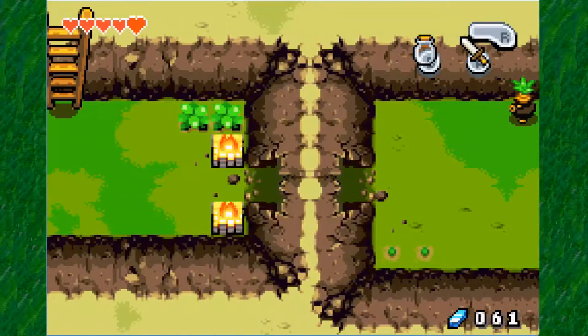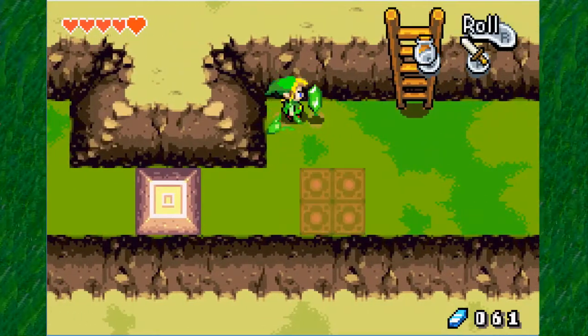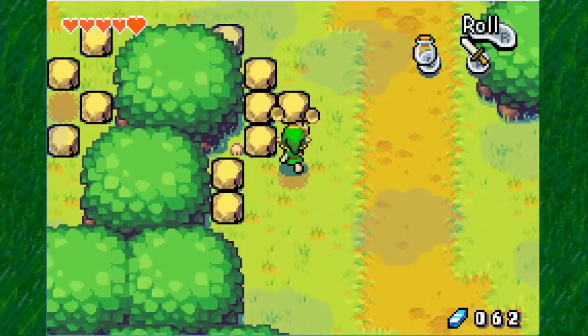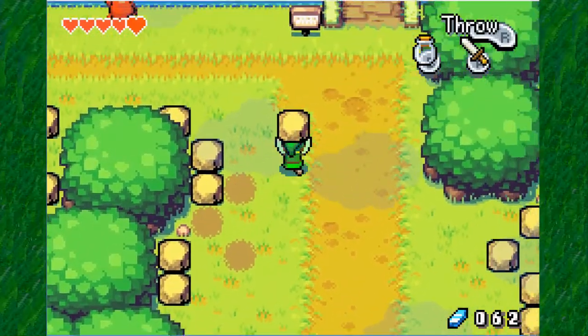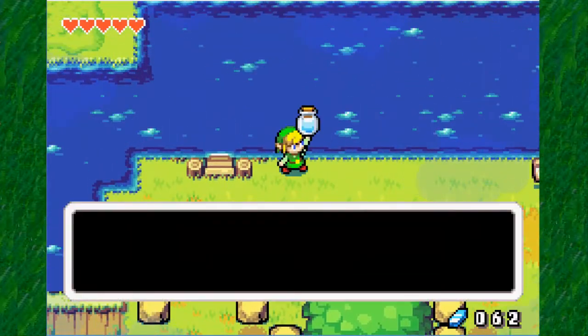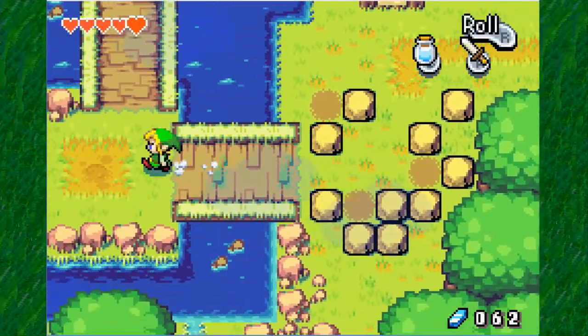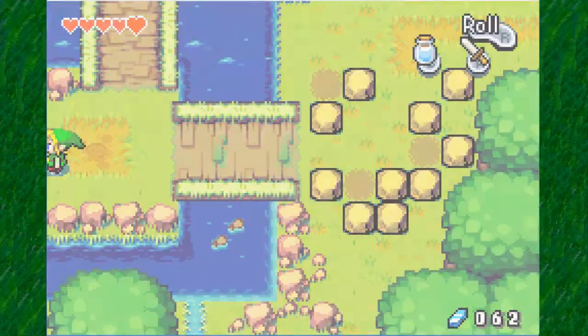With the empty bottle, we are going to need some water. Yes, this is one of the Zelda games where you can pick up water. Not all of the Zelda games allow you to pick up water with the empty bottles, but we shall do. There's no special water like spring water here, so let's just go ahead and grab some water.